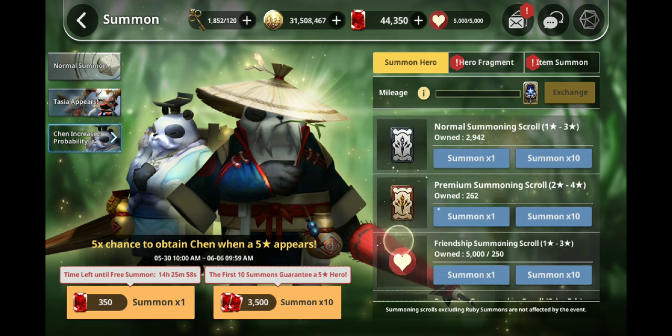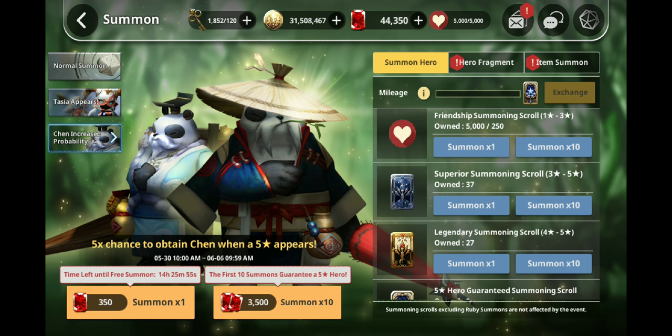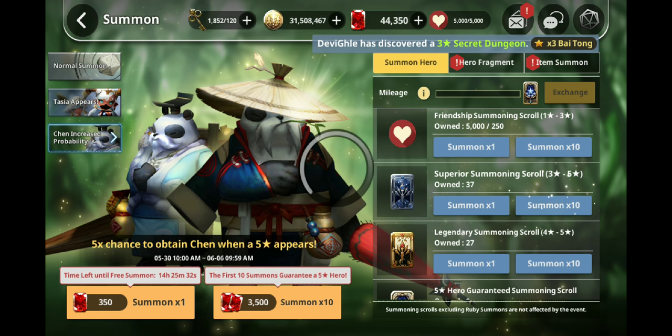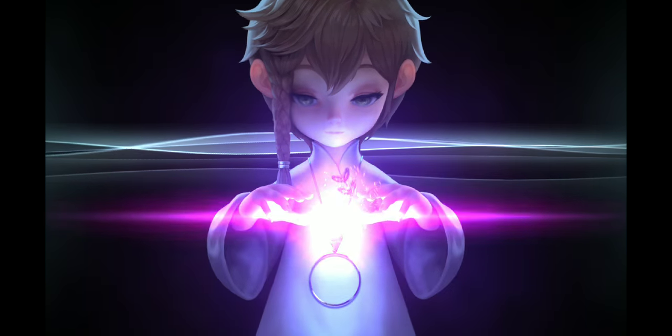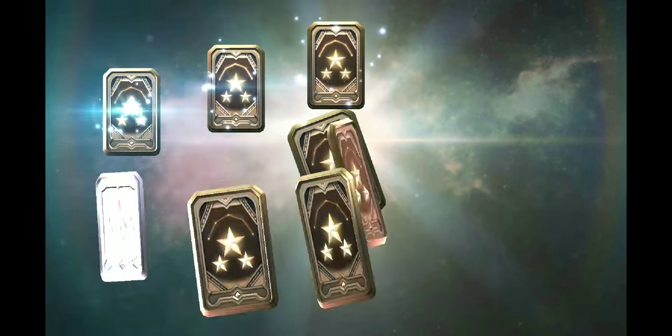We are going to do 10 of these Ruby summons, 10 of these Superior summons, and then 10 of these Legendary summons. Who wants to go first? The dad will take the responsibility. You're gonna hit that button right there. What do you want for your birthday? I want Paper Chen, daddy, please. Actually, I think that just sounds very wrong. Please, Father, deliver me Paper Chen — that sounds way more biblical.